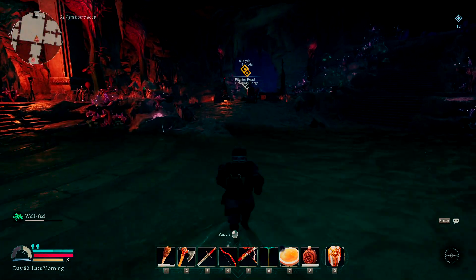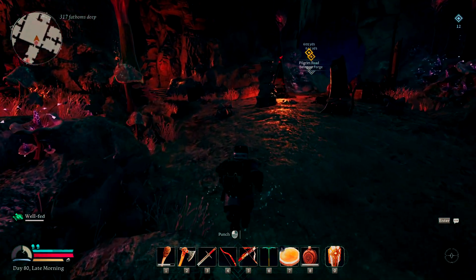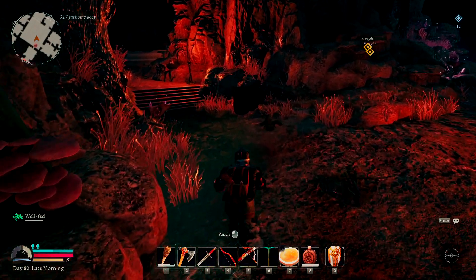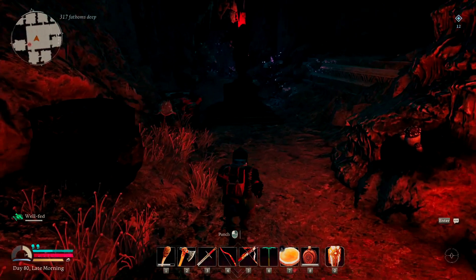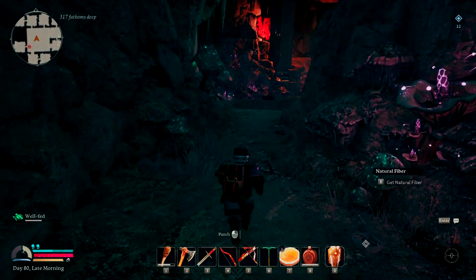With our sword, we're going to do two swipes and then a block, because that's usually about the time when he's ready to strike. So it's going to be: strike, strike, block, strike, strike, block — just what we're going to be doing the whole time. That might seem boring or a little redundant, but that is honestly the easiest way to kill him.